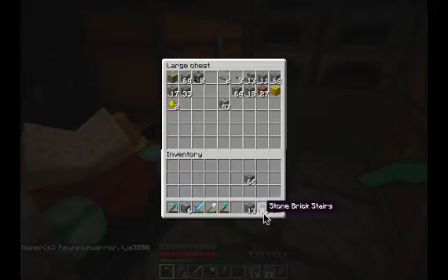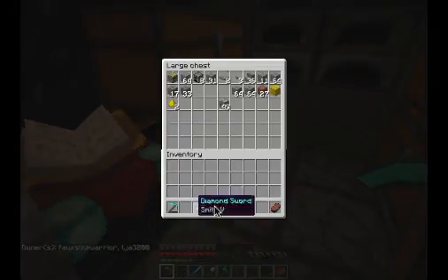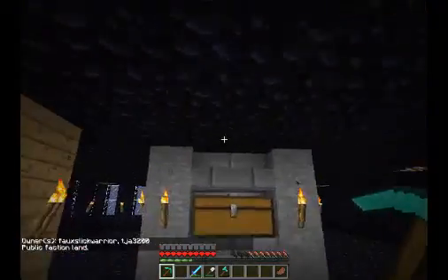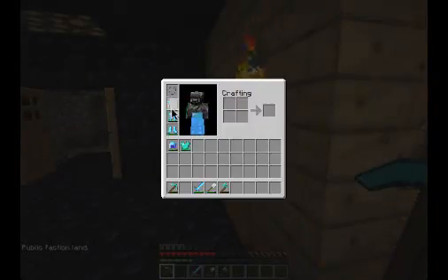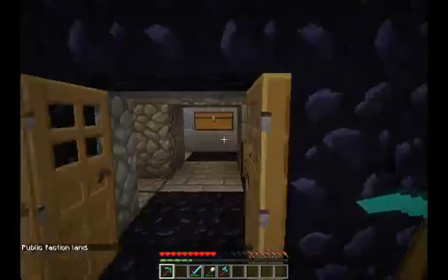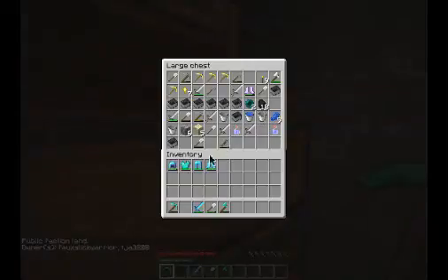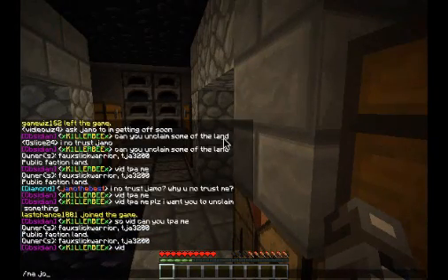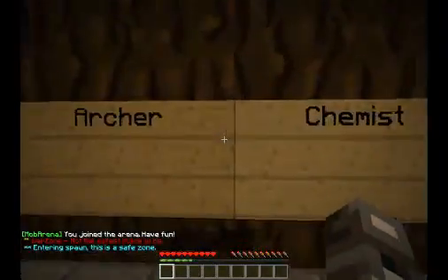Let's go ahead and do one round of Mob Arena, which gives you 20 bucks every round. It's kind of like a survival game type thing in Minecraft, which I really enjoy. It gives you iron ingots and stuff that you need. You have to clear your inventory completely, then type join arena. I'll join arena two.